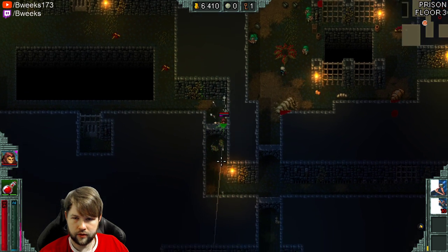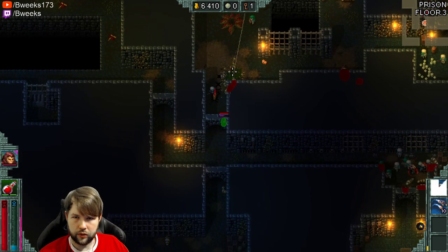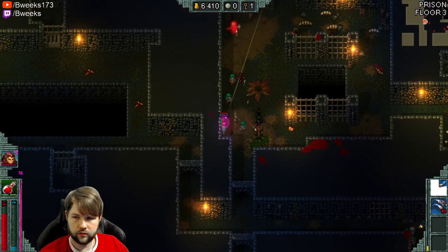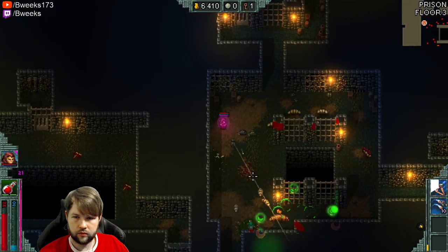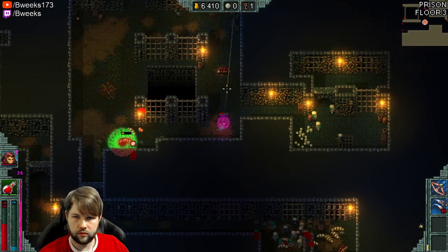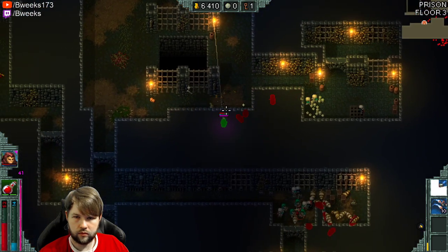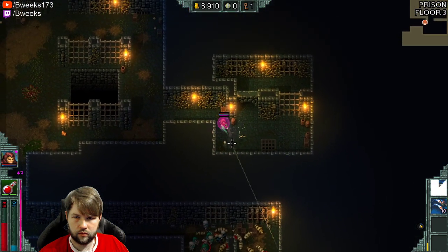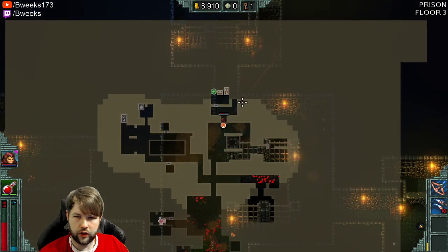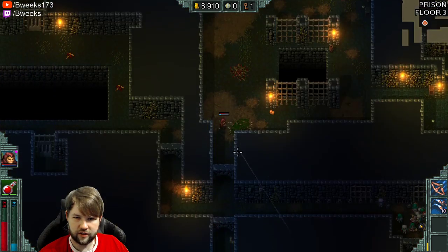He voided everything — nice! We got our first level as well. So we do have a chest that we can unlock with our key, and there's a key in there — that's kind of funny. So we have to find the button.